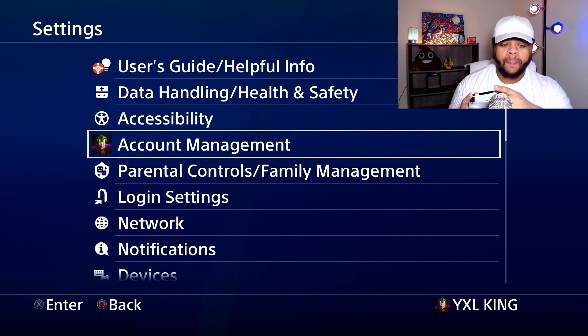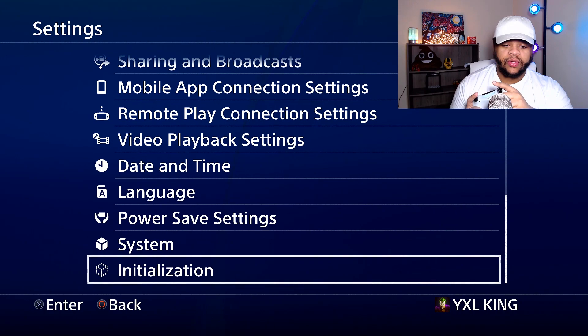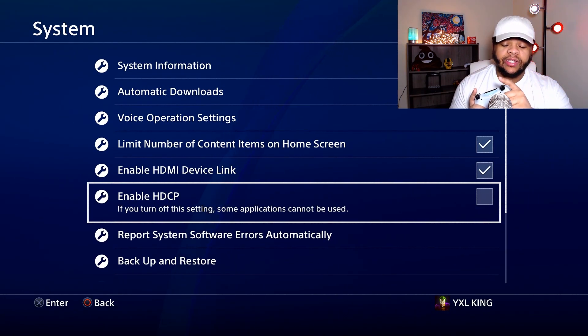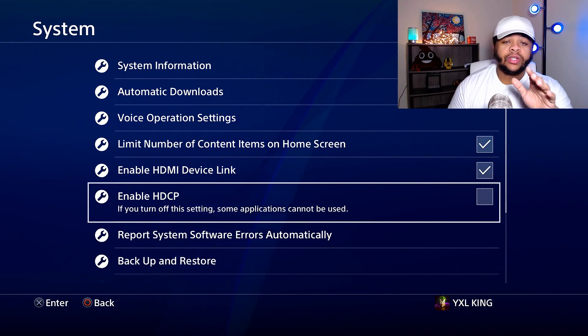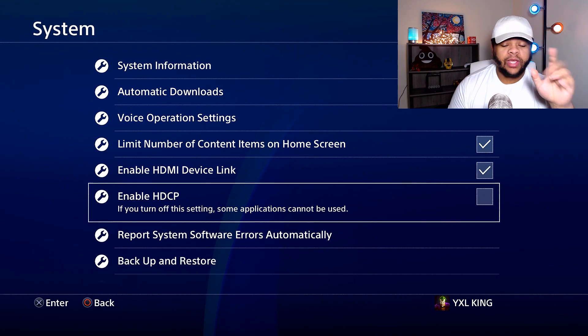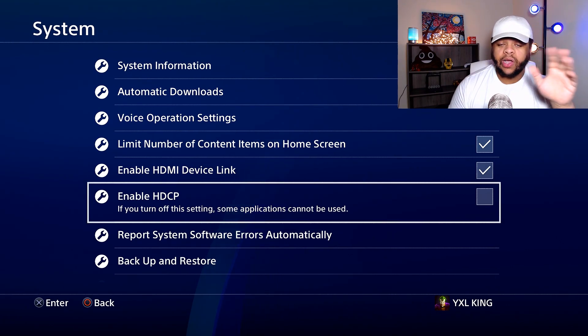Go to your PlayStation, go into Settings, then scroll all the way down to System, and go down to 'Enable HDCP.' Make sure that box is unchecked. If that box is checked, it's not going to work — your OBS is going to act weird, your Elgato capture card software is going to act weird as well.